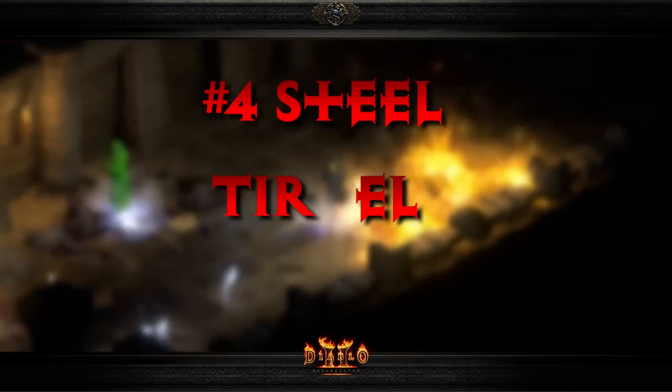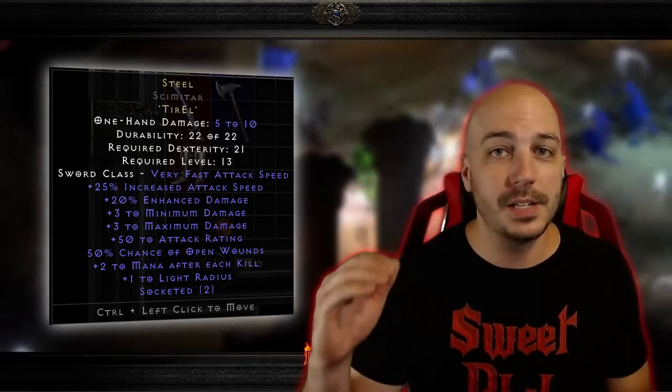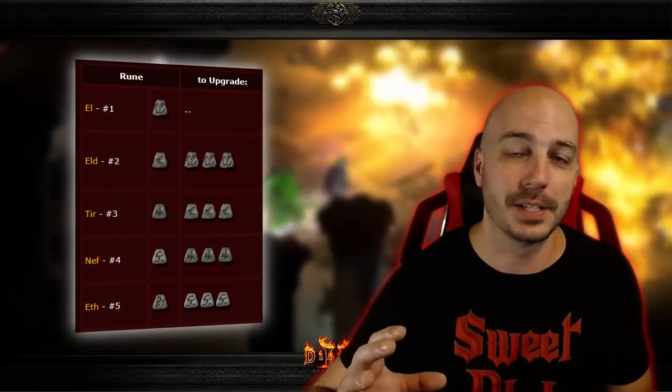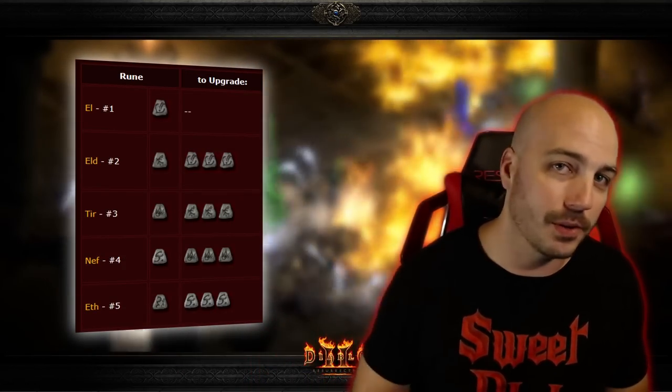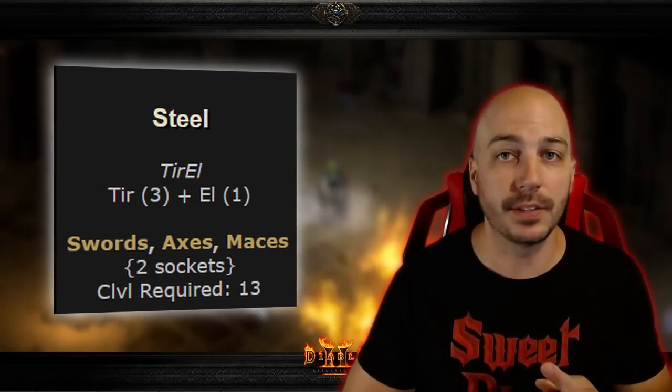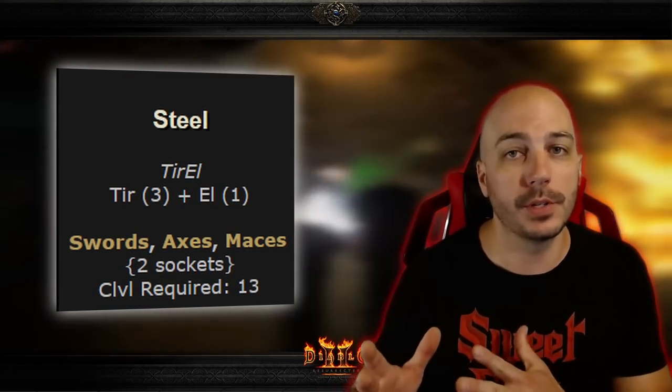Number 4: Steel — Tir, El. Steel is one of the cheapest rune words in Diablo 2 Resurrected to make, just taking a Tir rune and an El rune. The El rune is the lowest rune you can get, and Tir is the third lowest rune. This rune word can be made in Swords, Axes, and Maces.